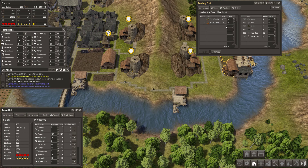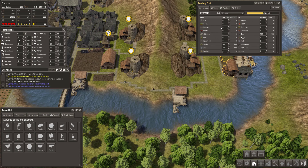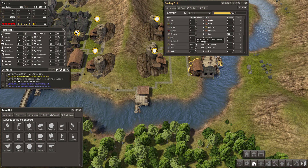Some merchants sell raw materials, crafted items, or seeds. Since money doesn't exist in the game, you trade for these items with other resources. You can store these resources at your trading posts, so they act as a storage barn. Note that stocked resources are not available for the use of your population.